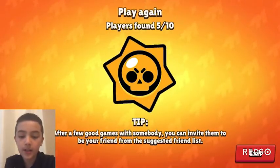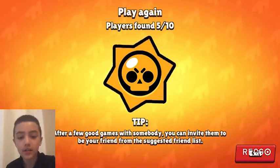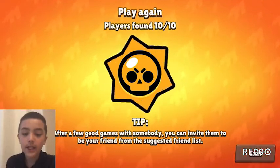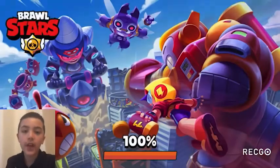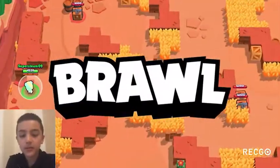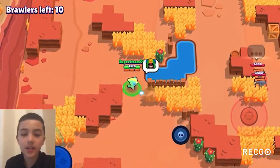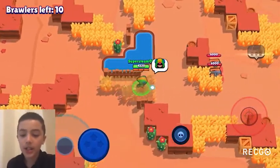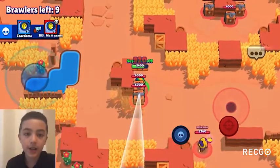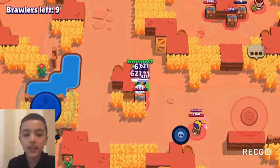Overall, both star powers are A-tier for Crow, but star power one is very slightly better than star power two. If you have all unlocked, the recommended setup is gadget one and star power two overall.